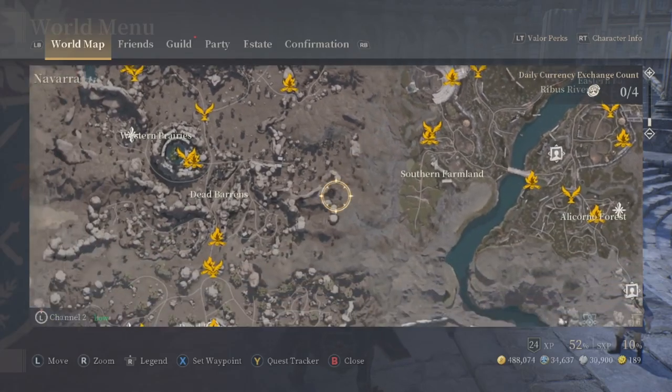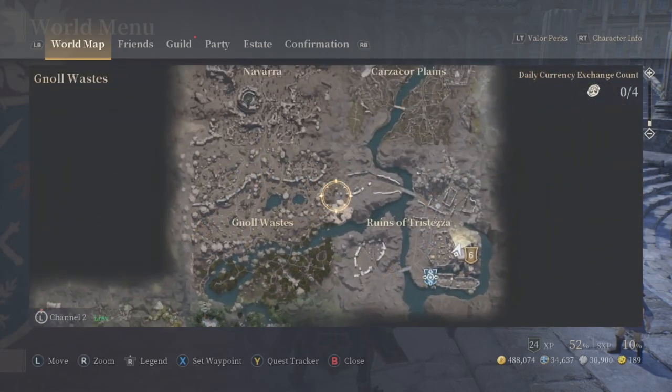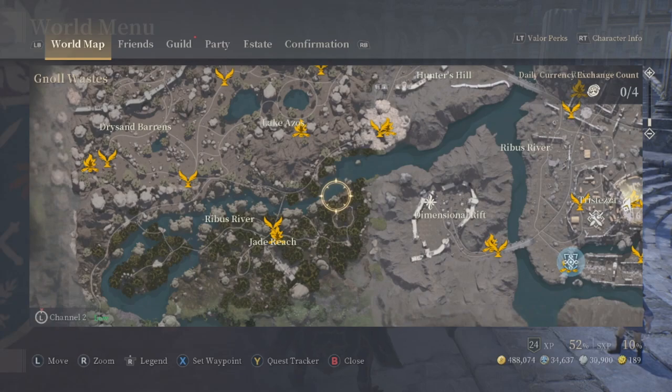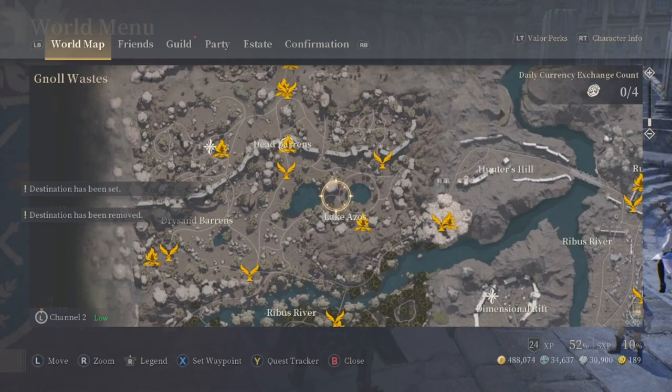Invasion mobs can be around level 28, so there's a lot of inconsistency with the rifts. Participation is key — even getting one hit on a mob that dies counts as participating. At the end, a treasure chest spawns and a purple light leads you directly to it. Open the chest and you get a reward box based on your participation level, plus exp, gold, and soul shards.